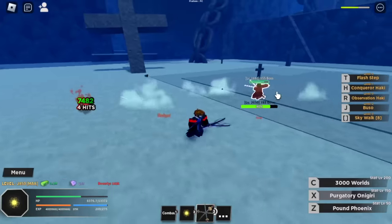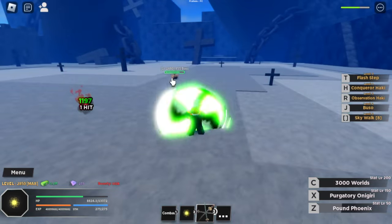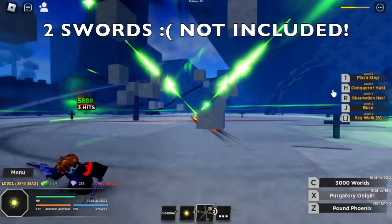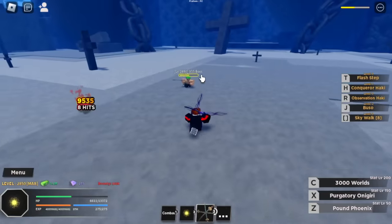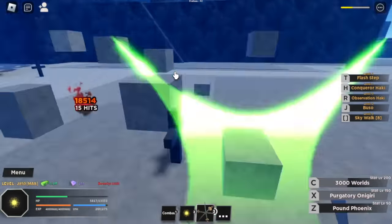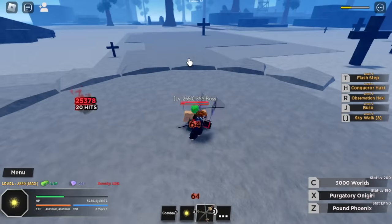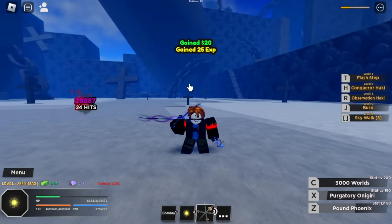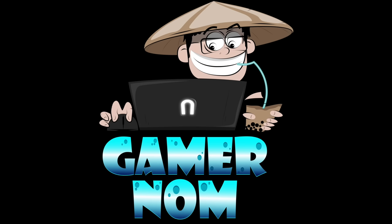I'm missing two swords: the Dark Blade and the Sight. I cannot get those — sorry. The Sight can only be obtained via an event, and the Dark Blade can only be obtained with Robux, and I don't have money to buy Robux. I hope you enjoyed this one. Next up, I'll be posting a video of 1 to max using Gear 4 Luffy. See you in my next video — this is Gamer Nom, bye-bye!